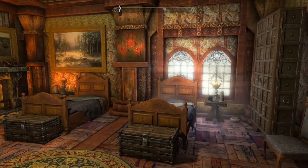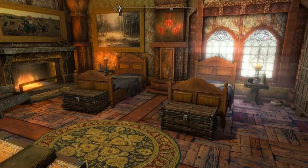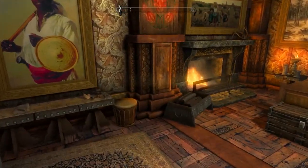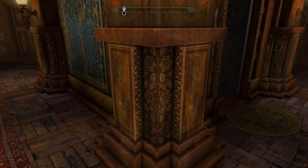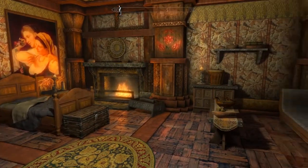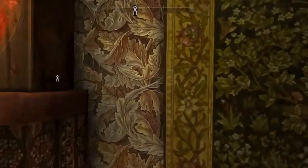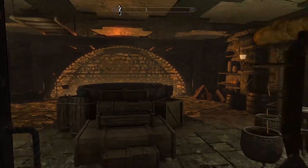Everything is so custom here. I haven't seen one texture in this castle that isn't custom — sure, the chests and wardrobes are standard Skyrim, but everything else looks so freaking custom. I have to salute the mod author for the amount of work and time that went into making all of this. The crenellation, the crown molding along the floor and ceiling — everything just looks so good. Nothing is out of place, and everything's such high resolution.